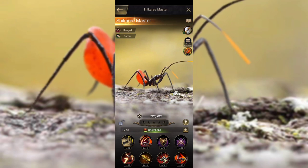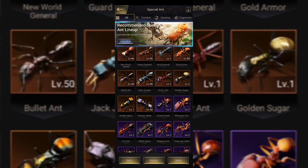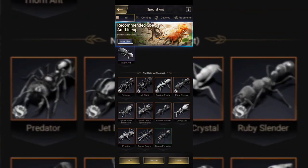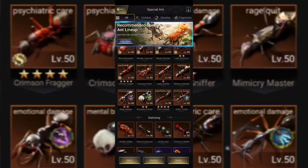As far as other options for backline, honestly for free to play you only have the Bullet Ant and the Jack Jumper. So you don't really have any options besides Shikori as far as your raw DPS.